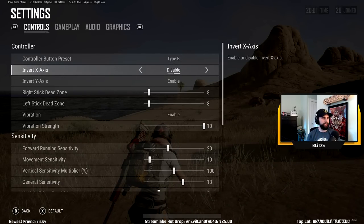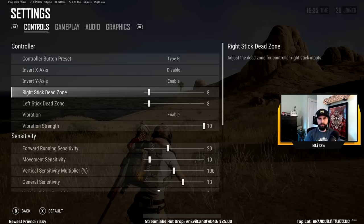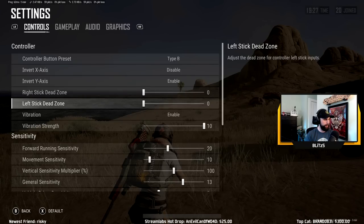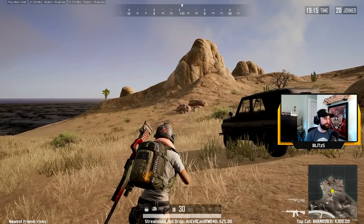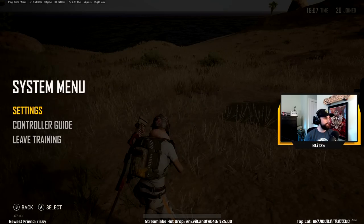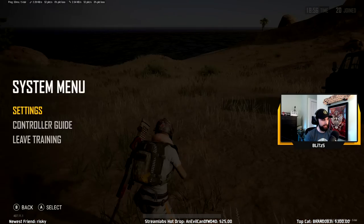Then we have invert X-axis — I've never seen anyone invert this. Some players like me invert the Y-axis, just personal preference. Then we have our dead zone. A lot of good players turn their dead zones very, very low, but this is the responsiveness of your thumbsticks, and if your thumbsticks are loose they're going to drift a little bit if your dead zone is too low. A good way to test this is to put your thumbsticks all the way down to zero or one, back out, spin your thumbsticks and see what happens. You can put your controller on a table to make sure it's flat and see what's drifting. Keep moving this up and testing until nothing drifts. They don't need to be the same number — I just found that 8-8 works for me.